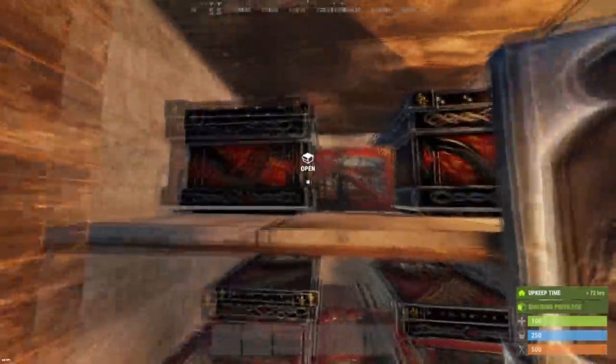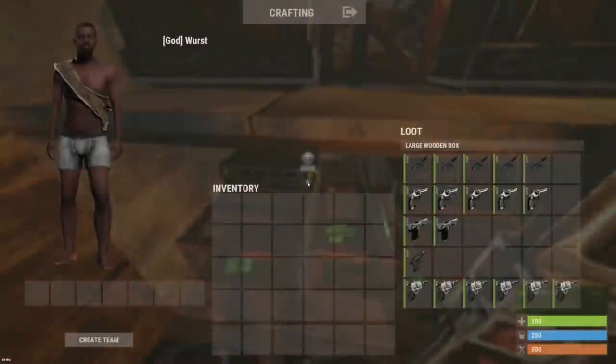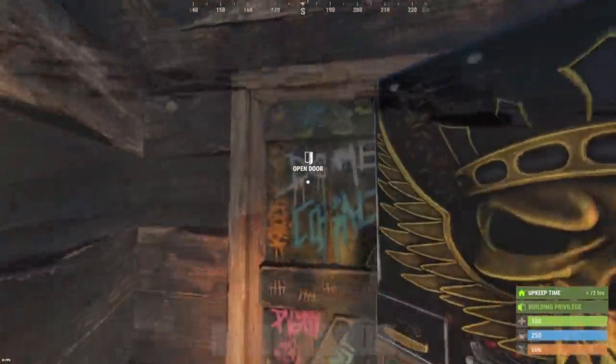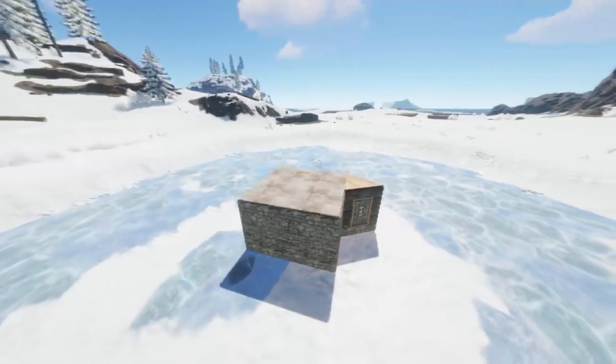You're joining your team late on wipe day and you're waking up in a 2x2. Your team has already amassed riches and made a few enemies in the process. Eventually they will come for you. The question is: will you be ready?